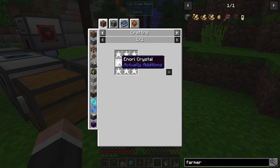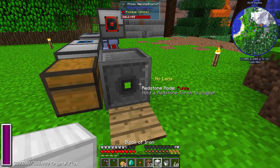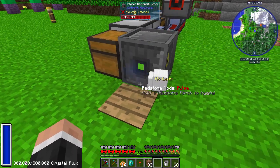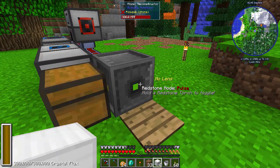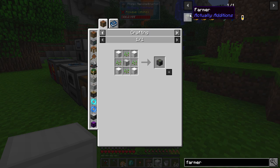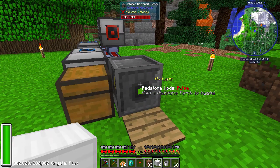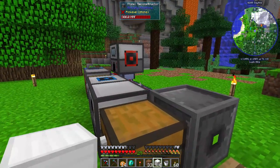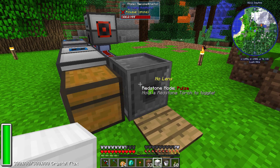We need 36 enori crystals, but you can put them into block form and just dump it on there like that — change it over and there we go. We've got four enori crystal blocks. It will process as many as it has power for. In Actually Additions it's called CF instead of RF, but it's basically the same thing — the same rate, interchangeable. RF and CF are basically the same, so don't worry about it.